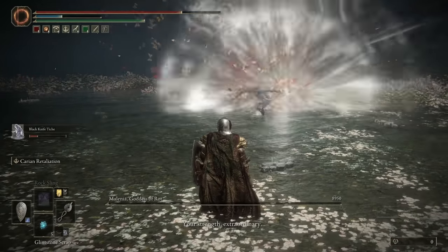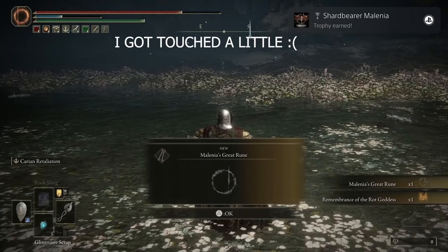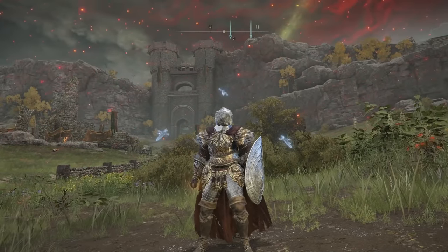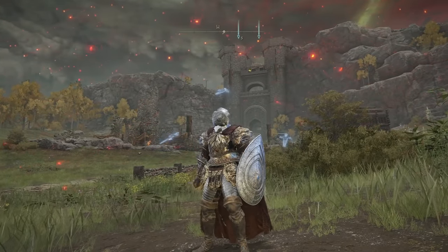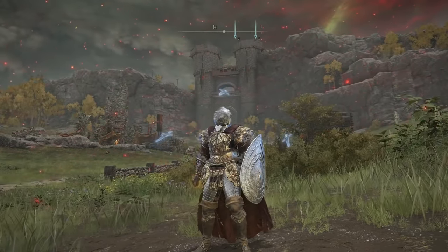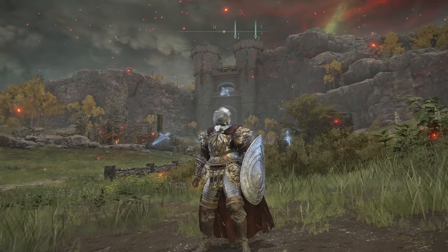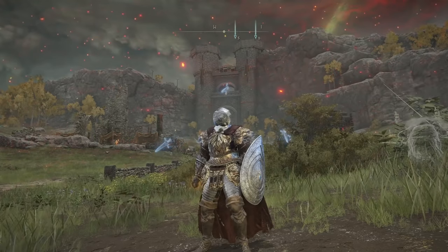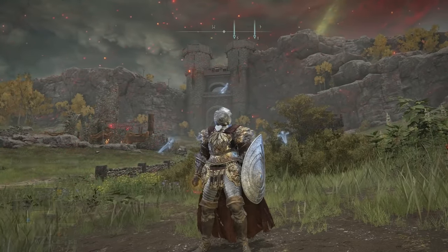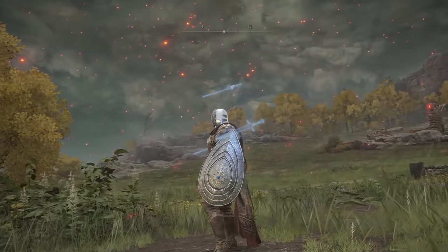In this video I'm going to be showing you how to defeat Malenia without basically ever being touched. We're going to be utilizing a really cool glitch within the Malenia fight that allows us to run up these roots and activate one of our incantations to get on top of the root where she can't really hit us. Then we're going to use the Wraith Calling Bell in conjunction with the Carrion Retaliation to get these Swords of Death that are going to burn her to the ground.